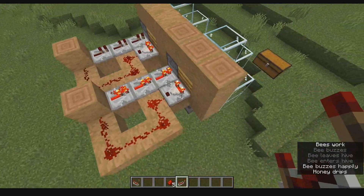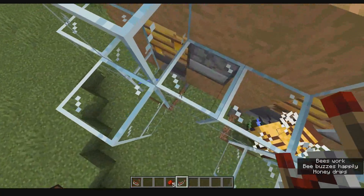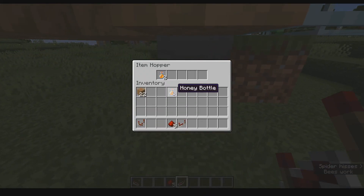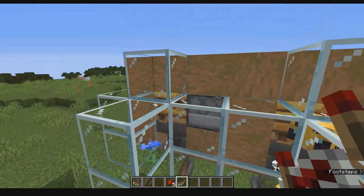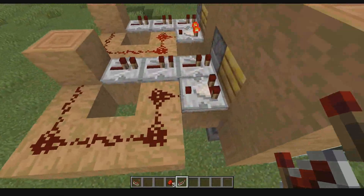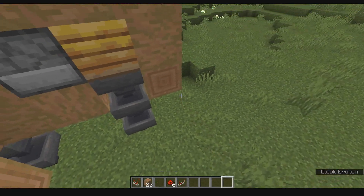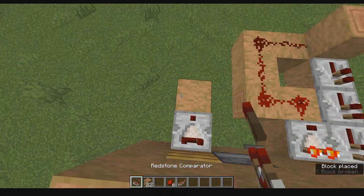What you could also do alternatively instead of doing this method, which is a tiny bit laggy, is you could also do exactly what we did, except make it a lot smaller. It turns out I have to fill the entire thing with something. Everything breaks when that happens. That's over a stack — that is 64. I don't see any bees coming out of that yet.